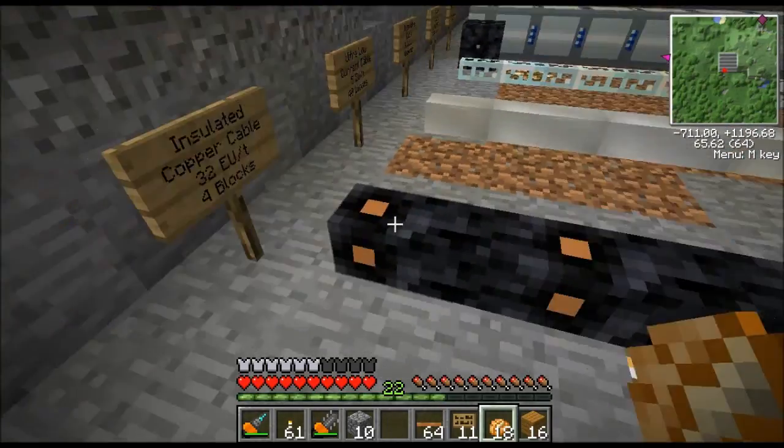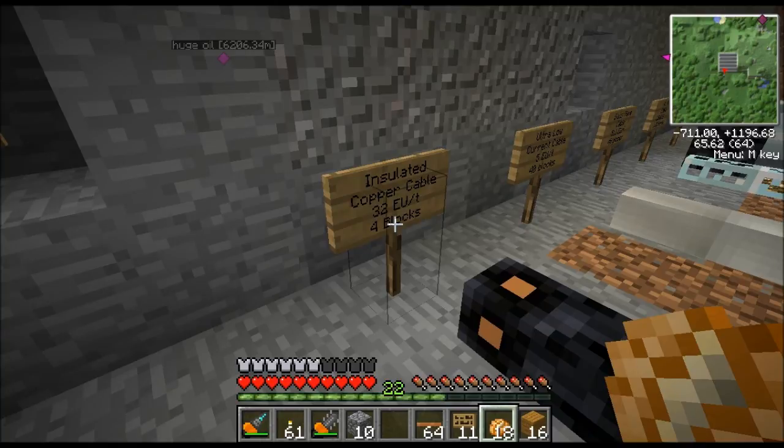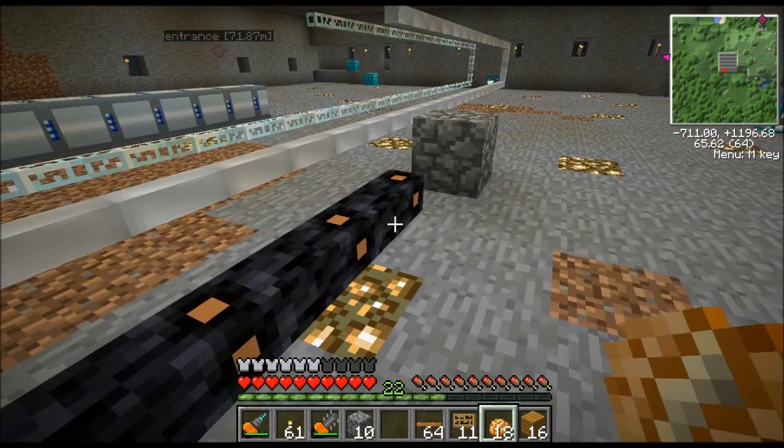This right here is copper cable. It can handle packet sizes of 32 EU per tick — that's the voltage. It's low voltage. Anything above 32 EU per tick and the wire will melt.